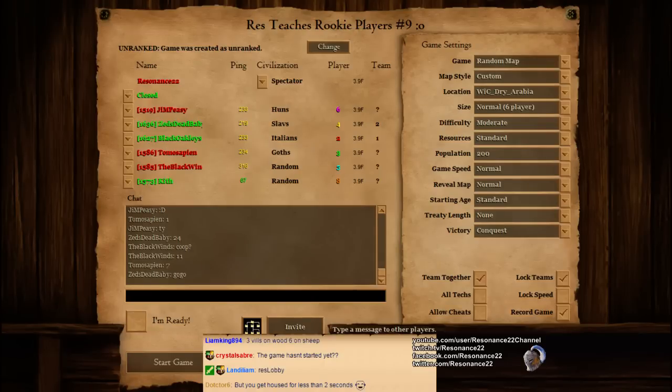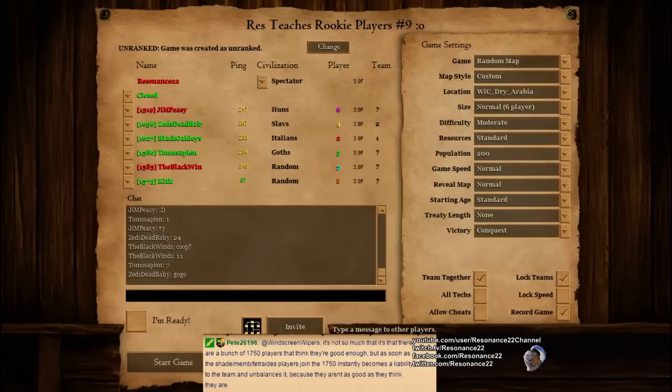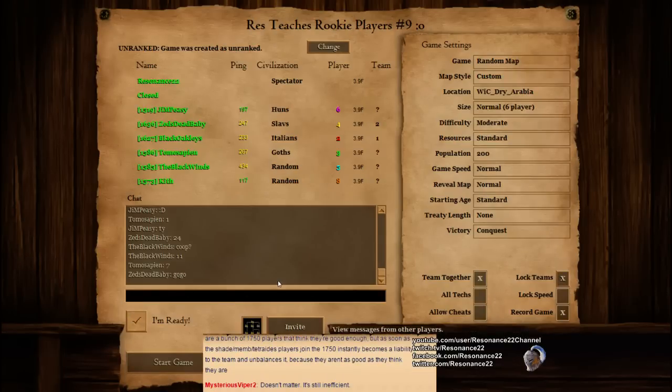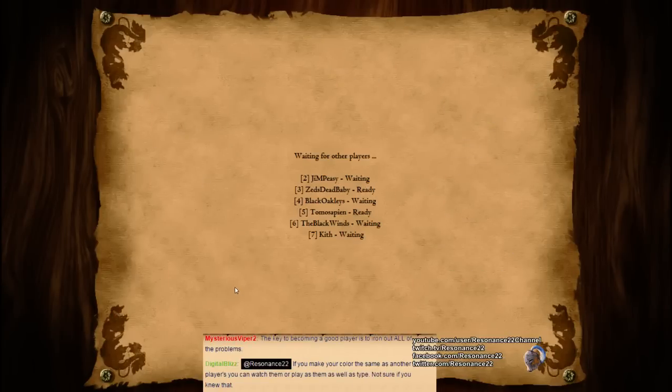Today they're going to be playing a 3v3 on Arabia, and these are a bunch of my viewers that have asked me to watch their game and give them advice to help them improve their gameplay and become better players. That's the goal here. This is episode 9 in my RezTeaches Rookie Player series, so feel free to watch the previous ones if you want, although you can see a relative increase in quality — starting around episodes 6 and 7, the episodes start getting better.